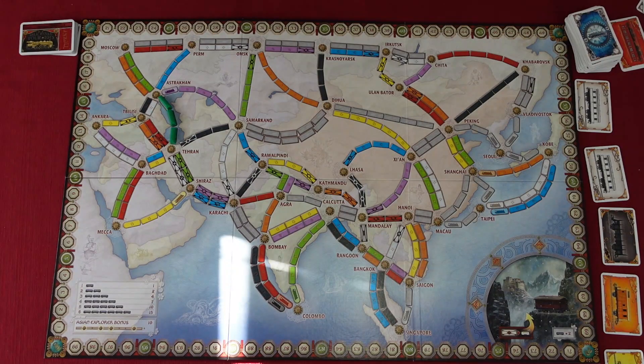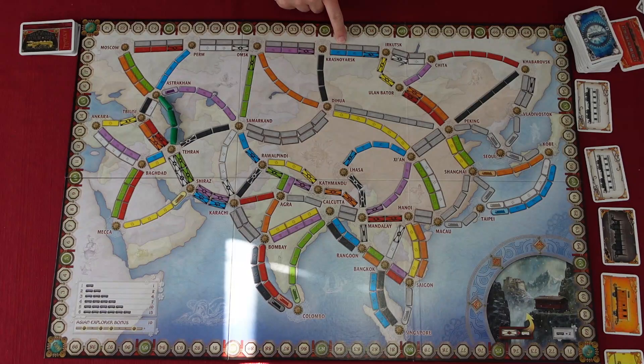The map of Legendary Asia is designed for two to five players. In a four or five player game, both tracks of a double route can be claimed, though not both by the same player. In a two or three player game, once one track of a double route is taken, the other is no longer available to anyone. On this map, some double routes feature a gray route next to a colored route. The player claiming the gray route may use any set of cards of one color, even if it matches the color of the parallel route.